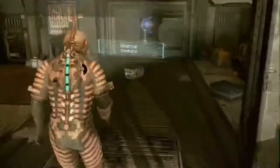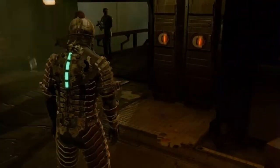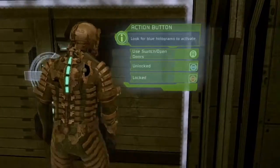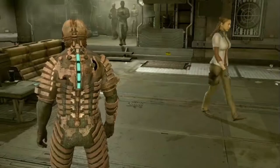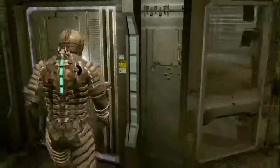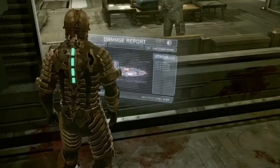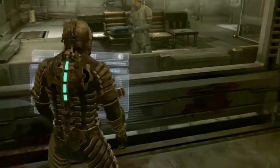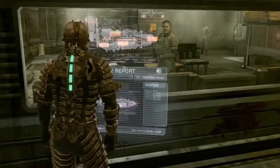I'm going to speed up the gameplay so you don't actually have to watch everything in real time — to about three times normal speed. I will slow down the gameplay to regular speed at points of interest, enemy encounters, or anything I think would be helpful. Also to note, this is going to be a cheat-free playthrough — no stasis refills, no free power nodes, credits, or anything like that. This is a legit playthrough with no cheat codes used.